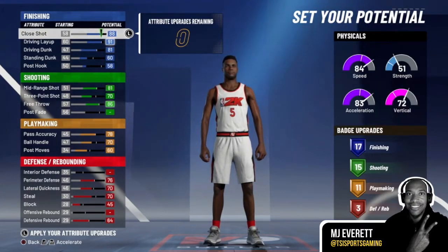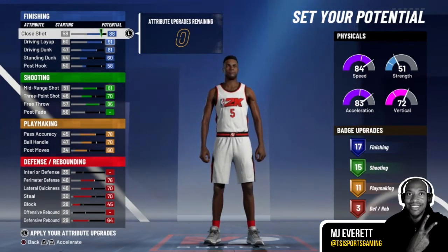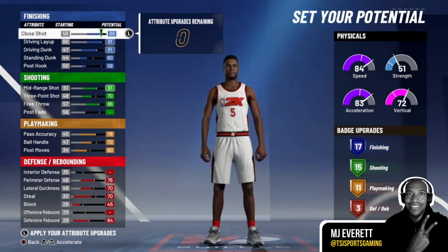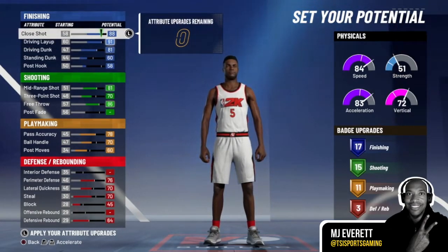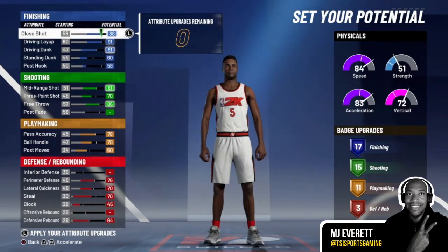The first thing I wanted to talk about is diving into my player build. When you create your MyPlayer, you get to allocate attribute upgrades. Right now mine says zero because I have everything allocated. You start with something in the mid to high hundreds, and you can allocate these attribute upgrades into different categories. On the left hand side you have four major categories: finishing, shooting, playmaking, and defense/rebounding.